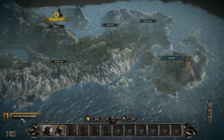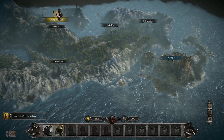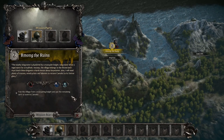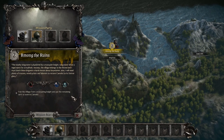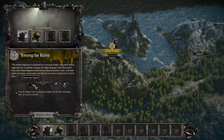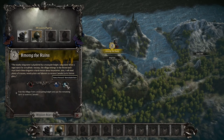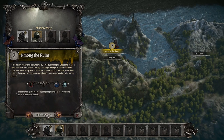We need a thousand building resources to begin reconstruction. So let's jump in — you can go to the main mission from several places. Let's go to where it says number two: the nearby Kingstone is plundered by a marauder knight. What a regal name for a mudhole. The village belongs to the throne and I must teach these brigands a harsh lesson. We have brigands as enemies, a resource reward bonus, and a recruitable hero. Goal: free the village from the marauding knight.